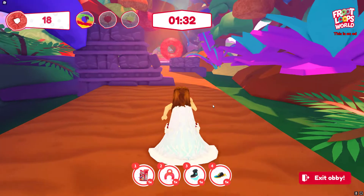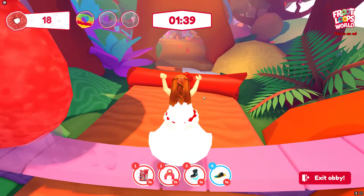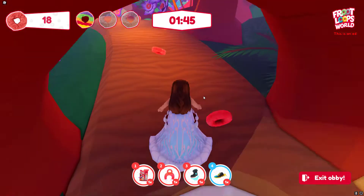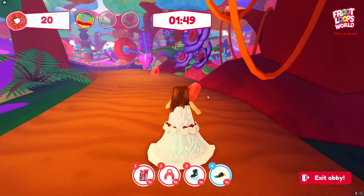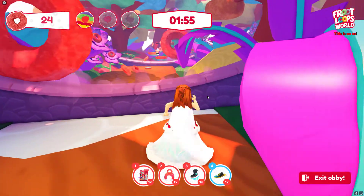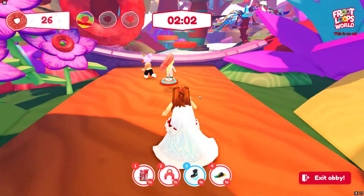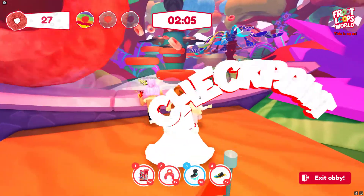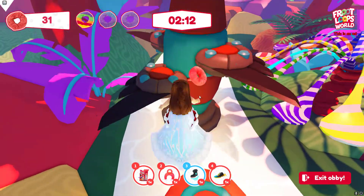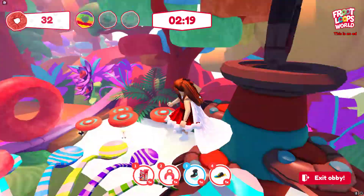There's another big giant red Fruit Loop we need to avoid — we've done this already, we just got to get past this milk river. Let's take our time — there we go. Grab some more Fruit Loops. It's super colorful, like a lot of different parts. Oh gosh, this is scary. Let's try to use this super jump thing — oh yeah, a checkpoint! Awesome.